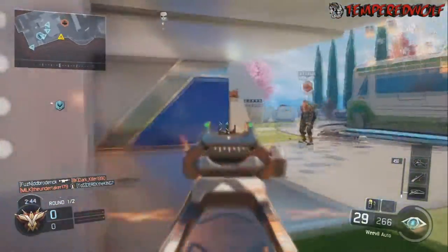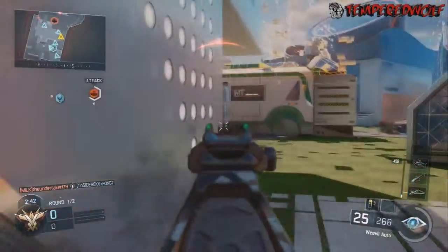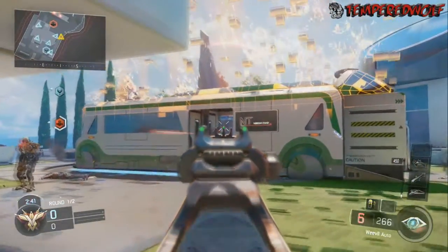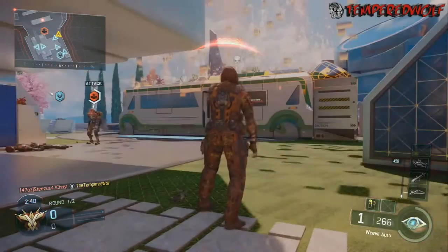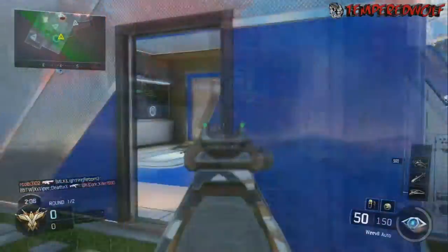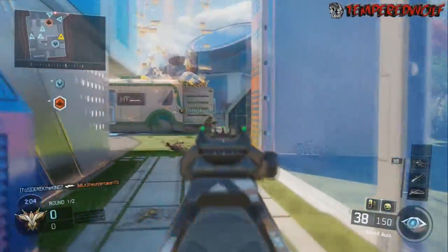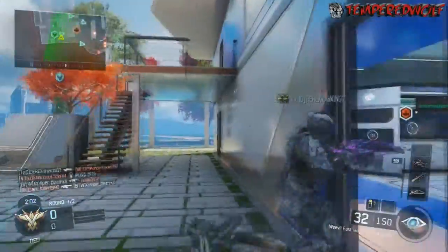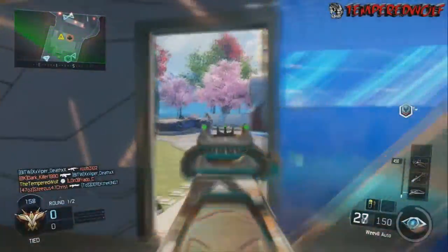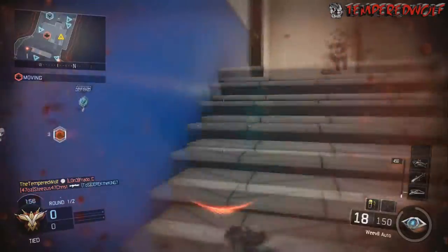As you can see, I am slowing it up here just to show you the hit detection I'm getting. You see all those hit markers I just got and still I died, even though I was shooting that enemy in the head multiple times — not once, not twice, but multiple times. And he still was not dying when I was shooting him with the Weevil. This is just proof that this gun is absolutely terrible.